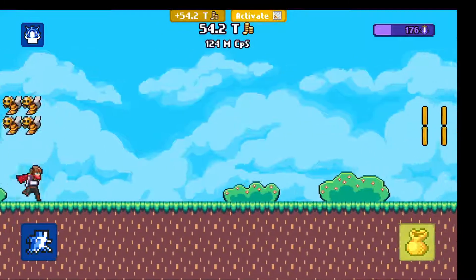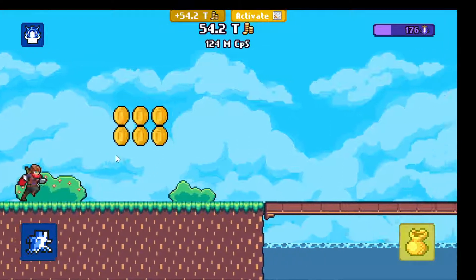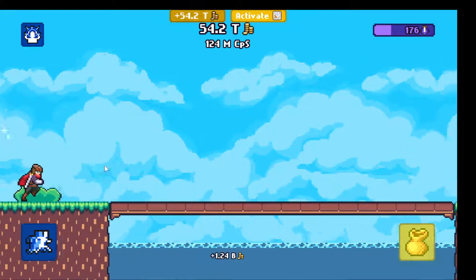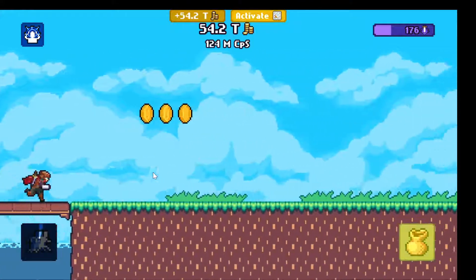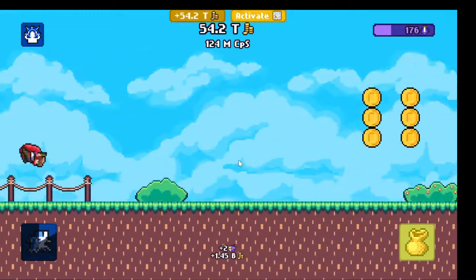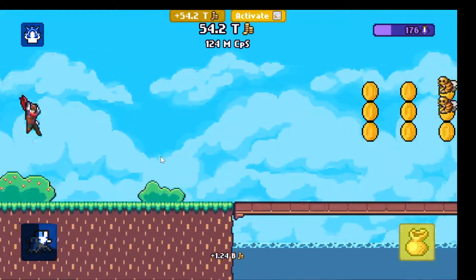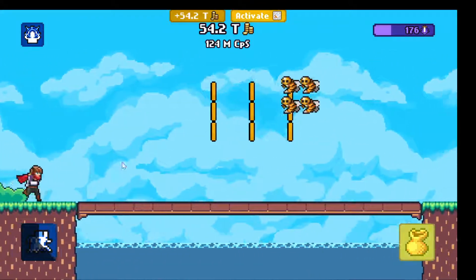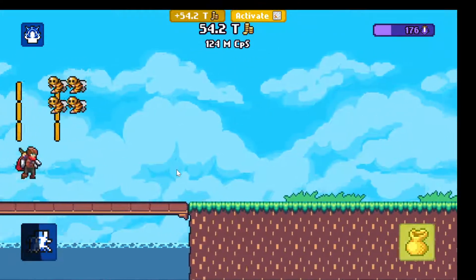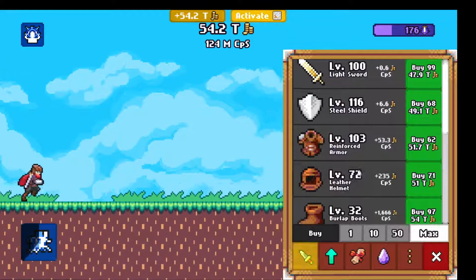Hello, welcome to the video. This is an idle slayer game and you click to jump like this. Collect the coins and then you can run faster and kill the enemies. But you don't have to click — you can just collect coins passively, and you do that from this place here.